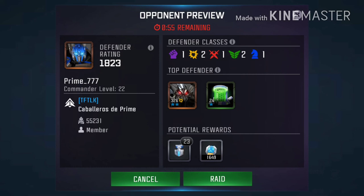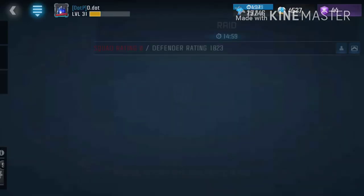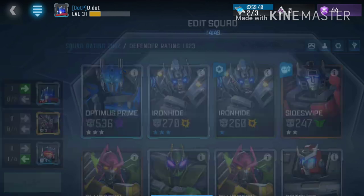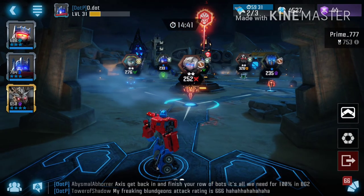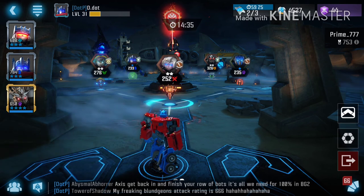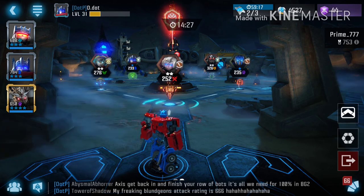Okay, so we have somebody here that attacked my base with a defensive success on our end. So let's jump right in. We get 3 bots, so we'll take my top 3 out there and see how it goes. Whenever you go against a base there are 3 bots that you have to battle and then the other ones you get to decide where you want to go.